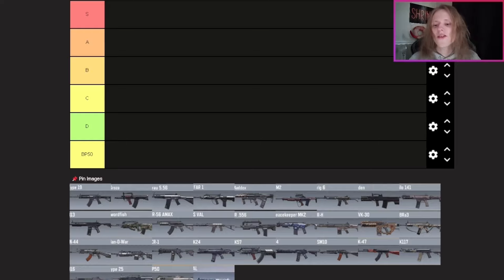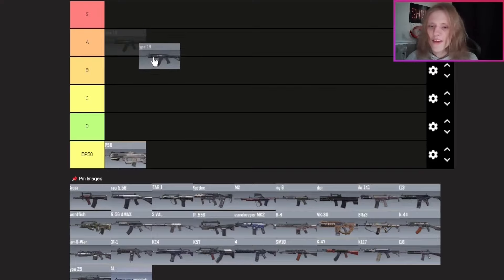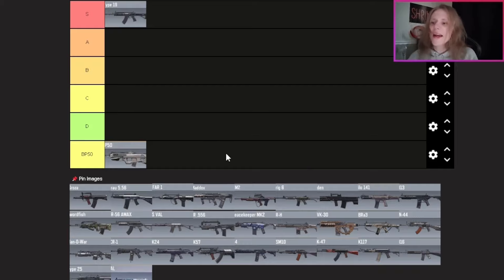I have the tier list set up and we're going to rate all the weapons, all the assault rifles, up to date with the most recent weapon being the FAL. We're starting from the top. This is in no particular order. First up, the Type 19 — and I'm not saying this just because I have a mythic variant — Type 19 is S tier. Super accurate, great fire rate, fantastic gun sound, very satisfying to use, and not a bad default iron sight.